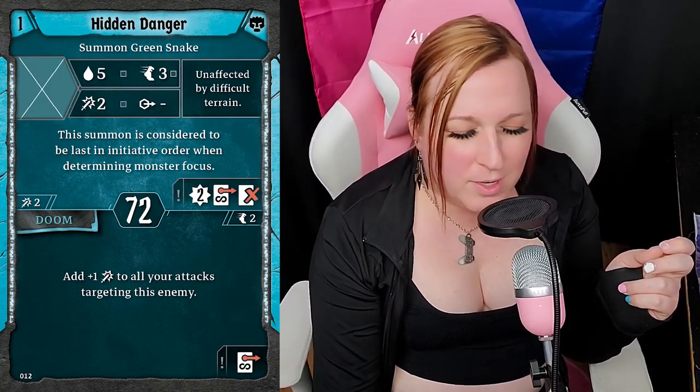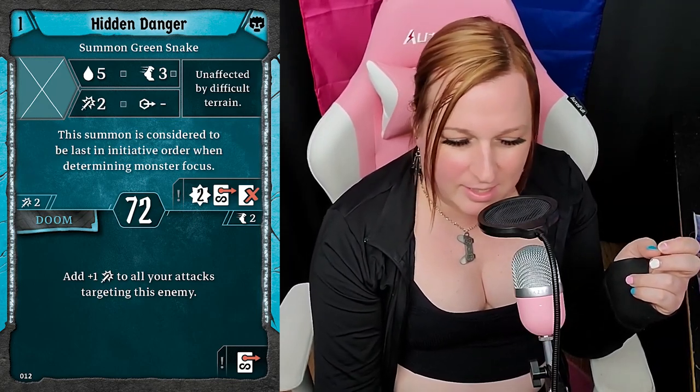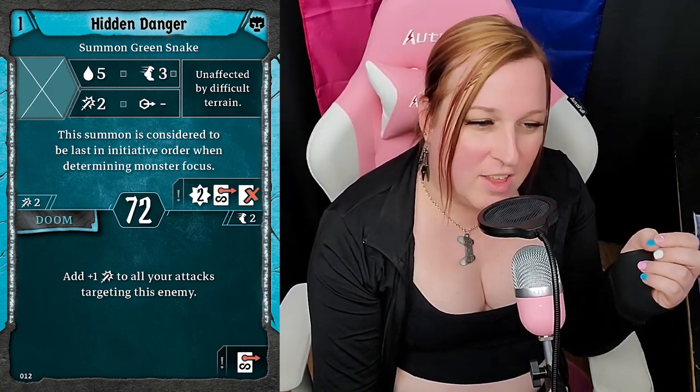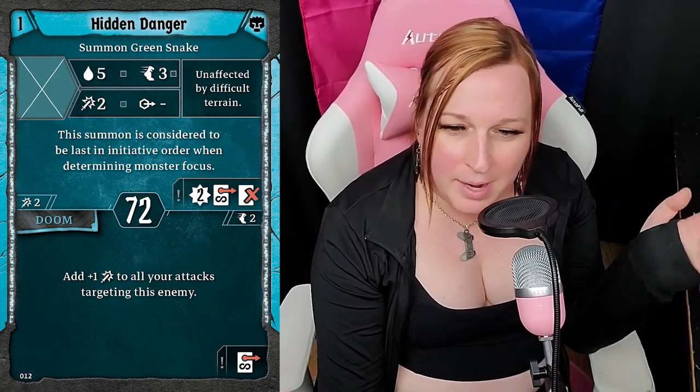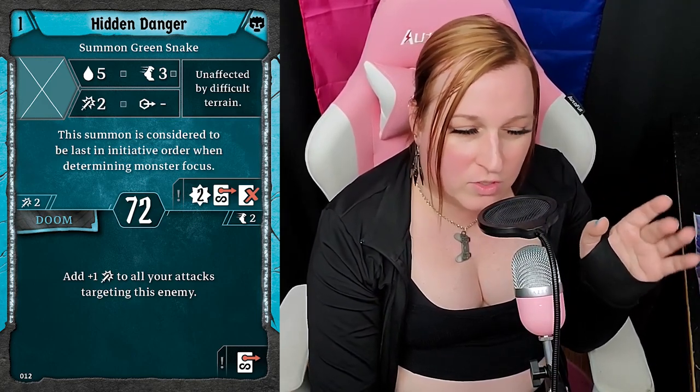Hidden Danger: plus one to all your attacks targeting this enemy Doom. It's the new Mind's Weakness. It's basically the new Reign of Arrows for it. It doesn't matter what build you are — that Doom is generally going to be useful no matter what.